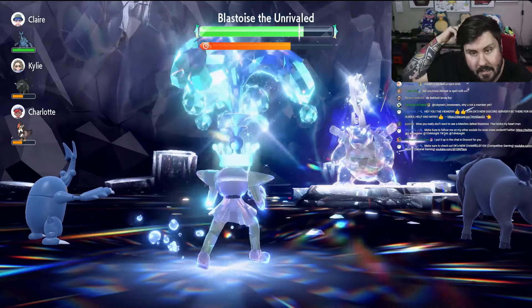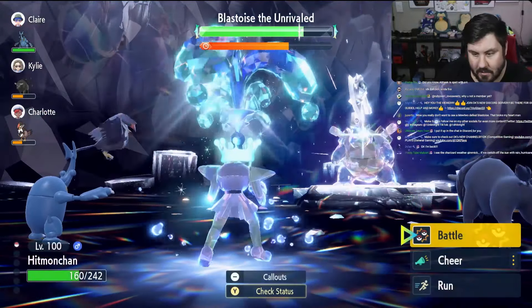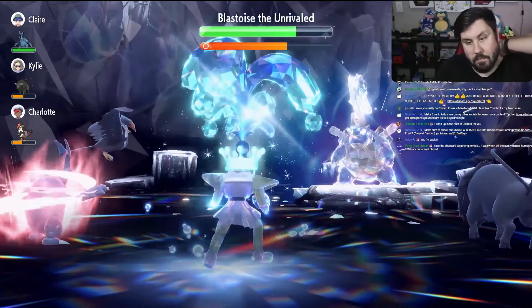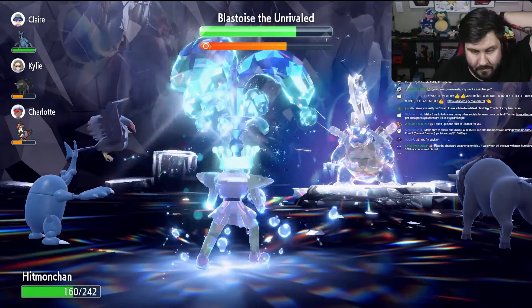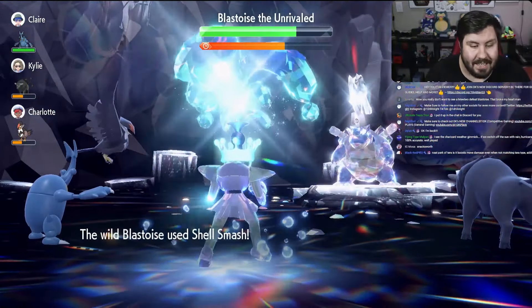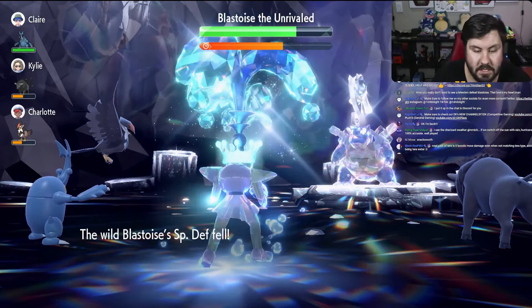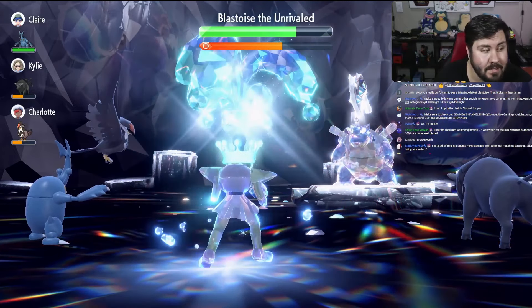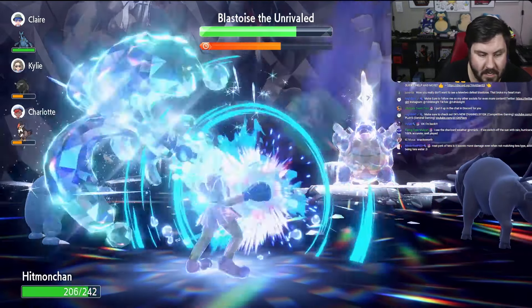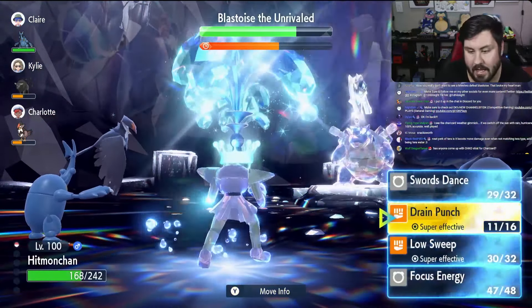Hydro Pump — the miss is huge. We get off one more Low Sweep for big damage. Hydro Pump goes off and does basically nothing to us. We start running Drain Punch — Broken Shield. Broken Shield means Shell Smash is coming. Shell Smash is going to boost special attack and take speed back to normal, but since Blastoise is already at minus two, we're still going to outspeed it. Tera Water means we don't get one-shot, or even close to one-shot, by Hydro Pump.